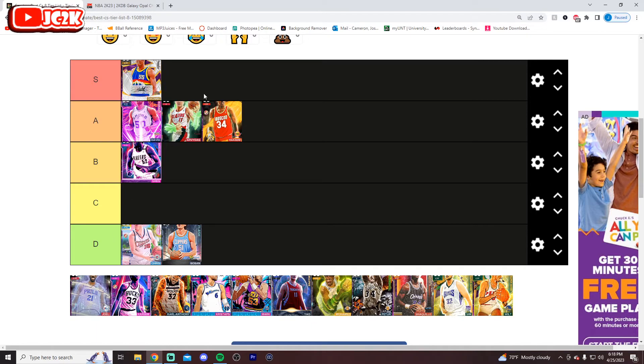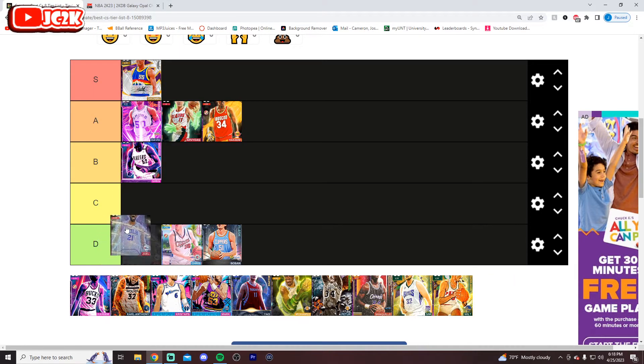Another guy who's borderline A, borderline B is going to be Hakeem. I think I'm going to go A for Hakeem because even though I don't love his release, he is a very, very good all-around card with super complete badges. He does have an acceptable release and I think he's a very solid card. I just can't quite justify anything higher than A-tier — almost would argue B-tier is close, but not going to do that.